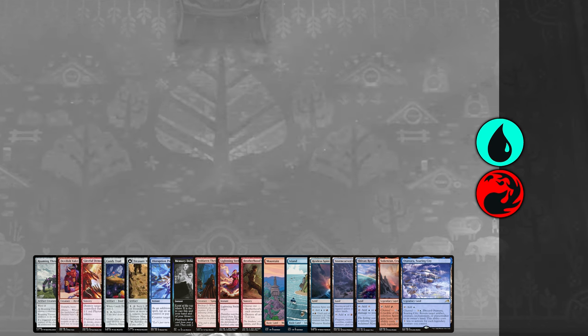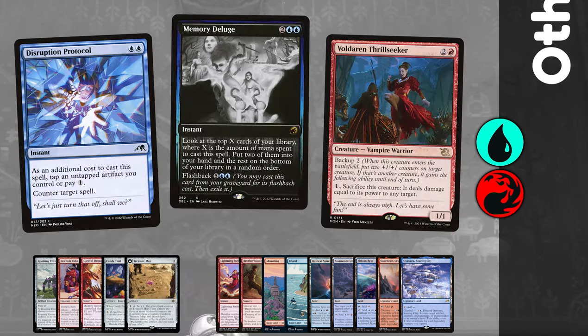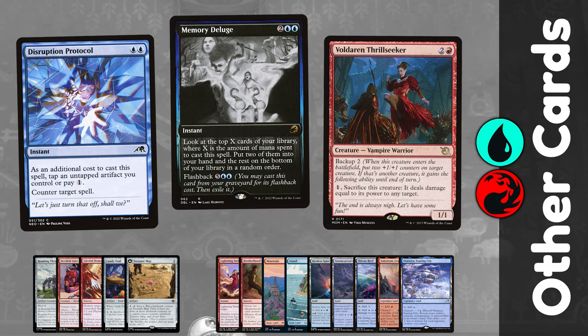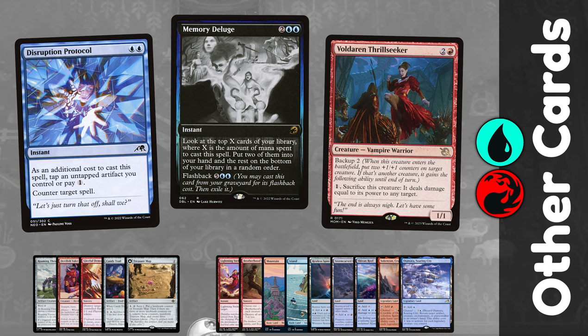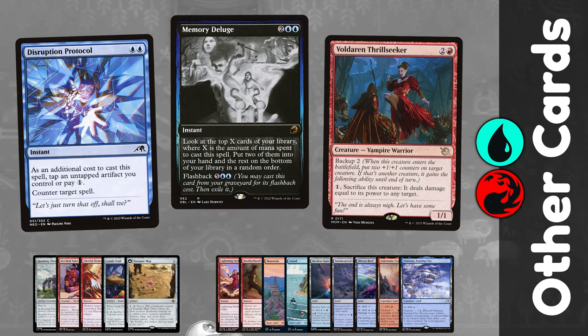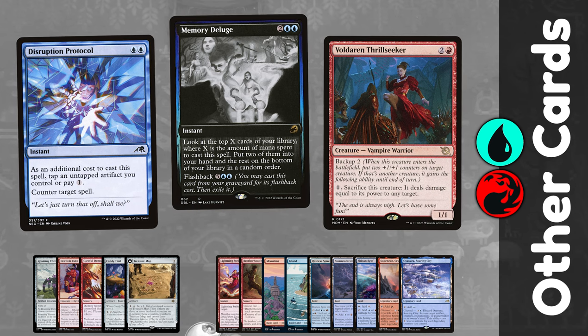The rest of the deck is a kind of control build with a couple of very specific cards. Firstly, Disruption Protocol — I love this counterspell when you have artifacts laying around, as you get to tap one and pay just 2 mana to counter any spell. In this deck you can even tap your Roaming Throne, as that is an artifact.